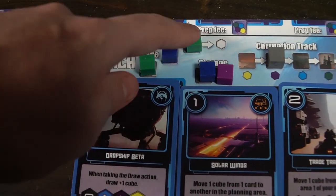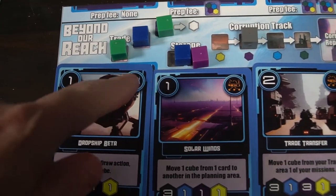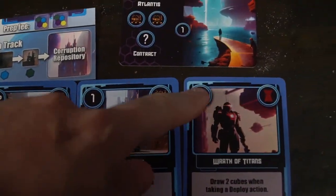Once somebody has five missions deployed, that is going to end the game. Check to see how many points you have based on the upper left-hand side of each mission, as well as any contract cards you might have. For every five resources that you're not allocating or using on something that has already been deployed, you score one bonus point. Whoever has the most is the winner of the game.